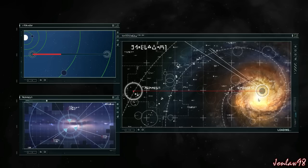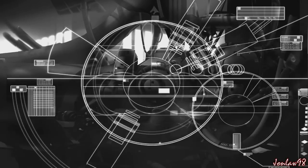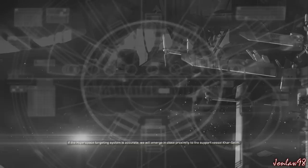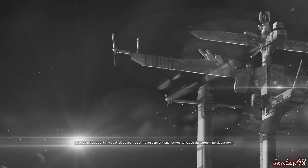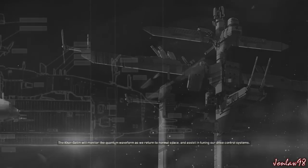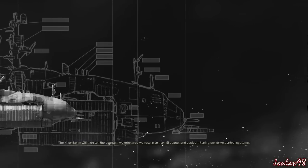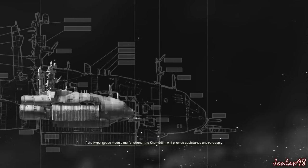All right, sweet — that was the first mission! Let me know what you guys thought of it. I could always continue — it's a pretty fun game, I would definitely recommend taking a quick look at it. All hyperspace systems operating at full power. If the hyperspace targeting system is accurate we will emerge in close proximity to the support vessel Khar-Selim. This ship has spent the past 10 years traveling on conventional drives to reach the outer Kharak system.